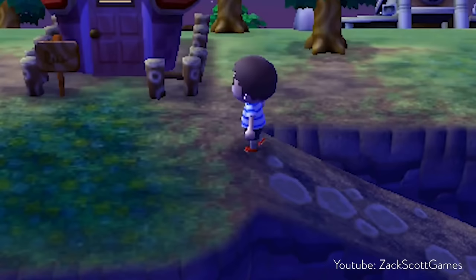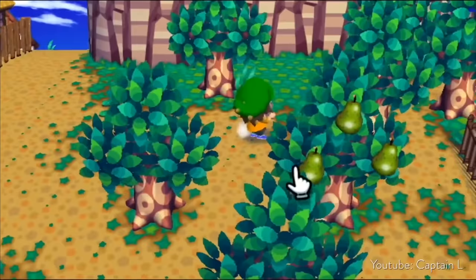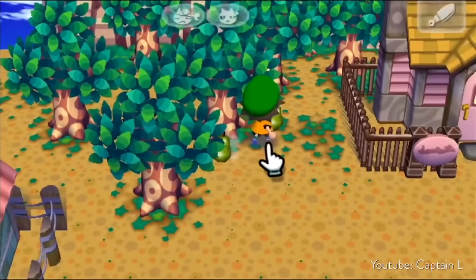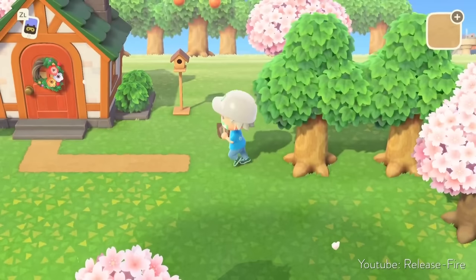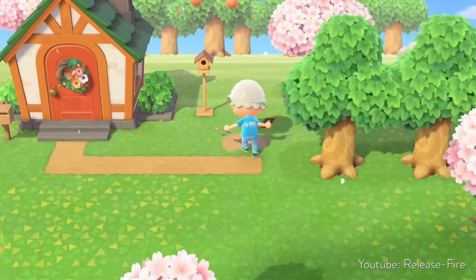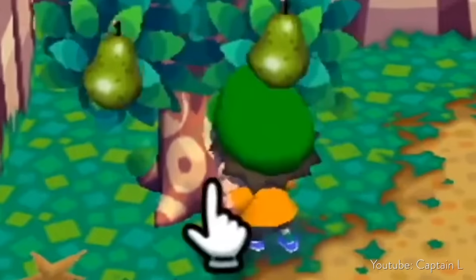Animal Crossing New Leaf still had grass deterioration, but it was not nearly as aggressive and the grass grew back faster. It was still annoying and something players had to be cautious about, but City Folk was really the worst version of this. It's no surprise that when Animal Crossing New Horizons came out, they ditched grass deterioration altogether and instead let players eventually get terraforming to put their own pathways down — which is far preferable to repairing grass because you dared to shake a tree one too many times.